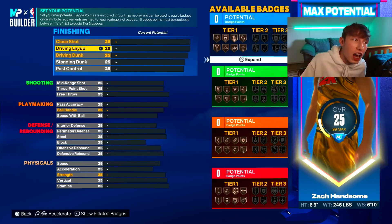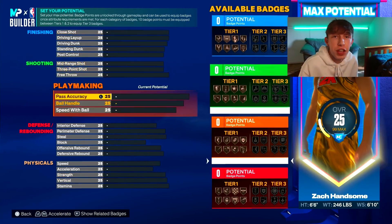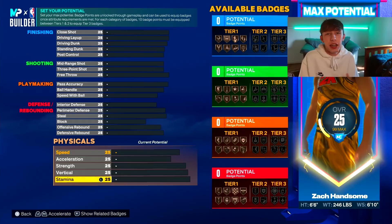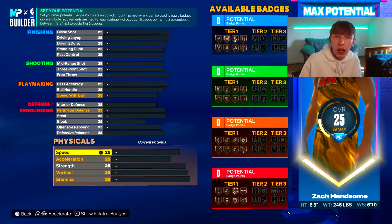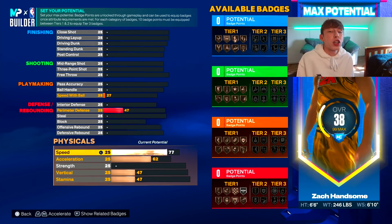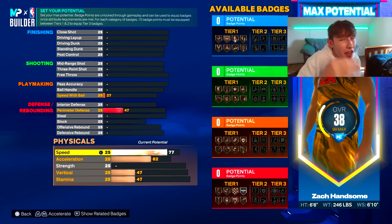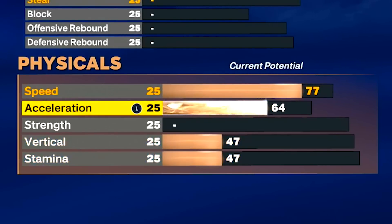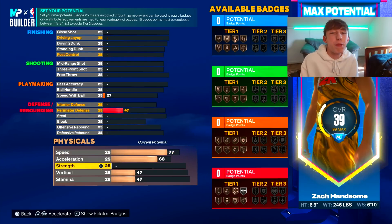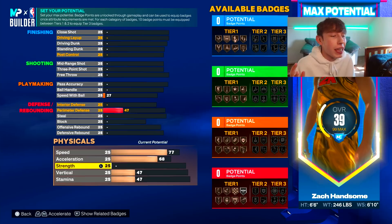Now that we have the explaining out of the way, let's hop into the attributes. You want to start with your physicals on basically every build, because a lot of times you forget stamina or speed and it ruins the whole experience. We're going to start by upgrading speed to a 77 — don't freak out. The reason it's only 77 is because our speed with ball is going to be very high, and that's what we're really here for. Our acceleration we're going to bump up to a 68.